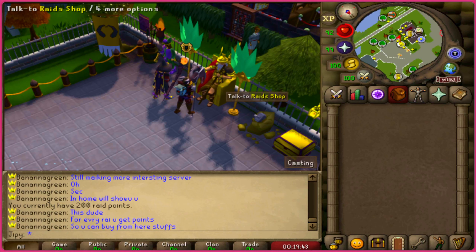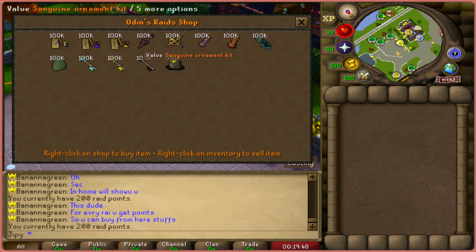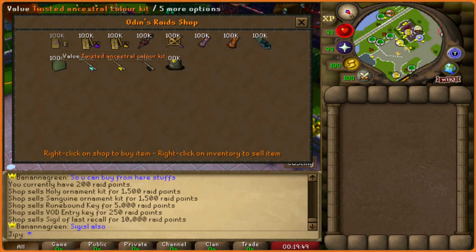For every raid you do, you get points. For doing that raid I just did, I got 200 points. There's a shop with different types of rewards, so you can view the rates and items here.